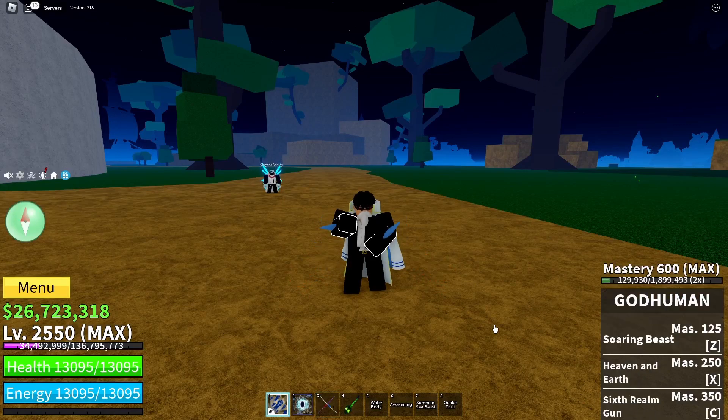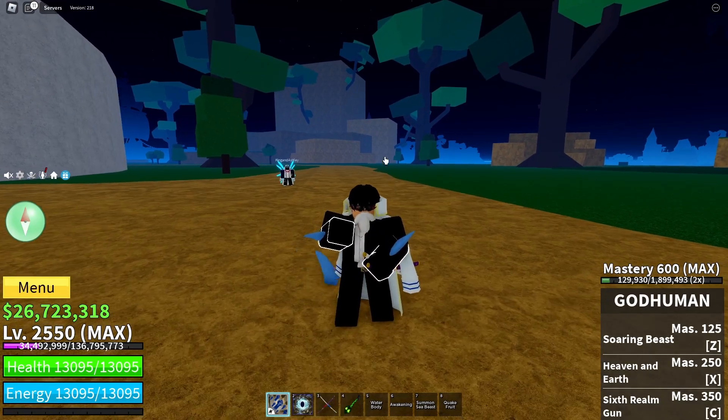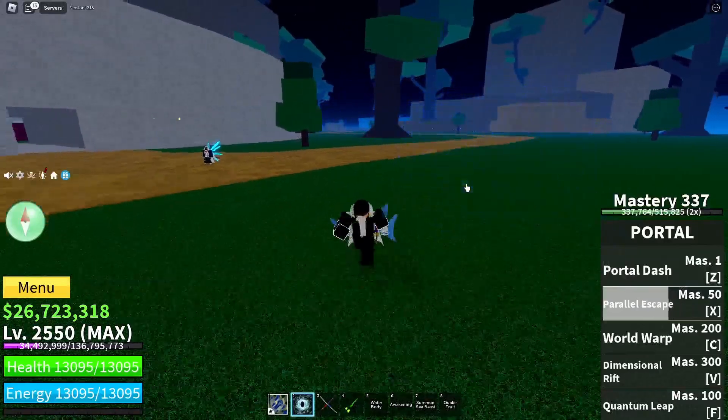Key points: look to dodge Chris Katana X because even if you take damage from it you'll be able to dodge the follow-up God Human Z and God Human C as well. Portal Dash breaks ken, and Portal X — the zap — will break your ken too.